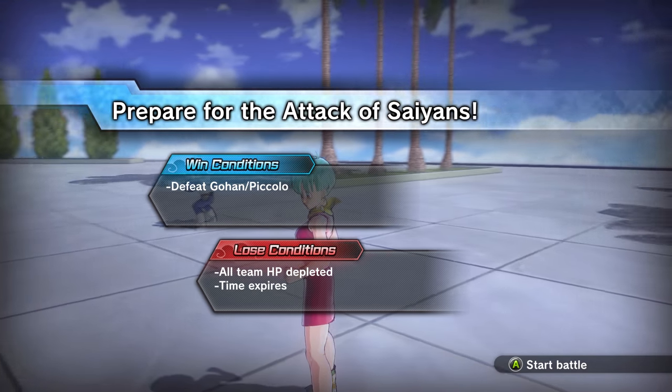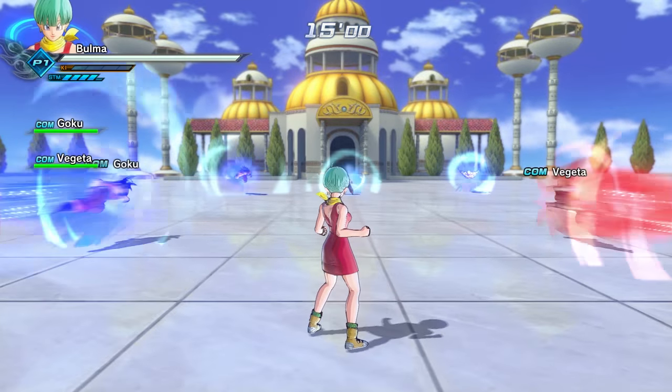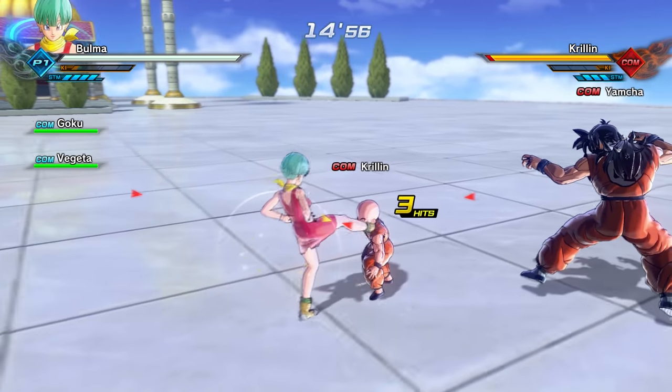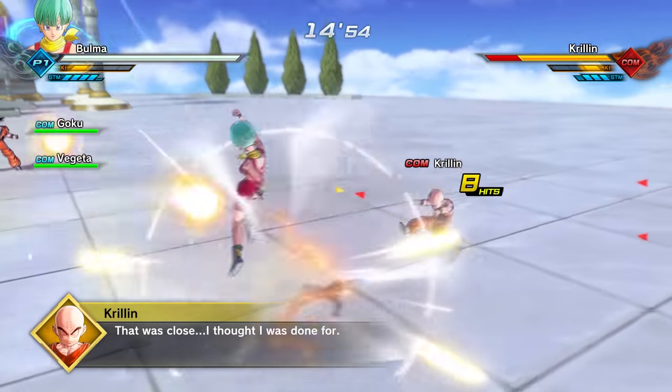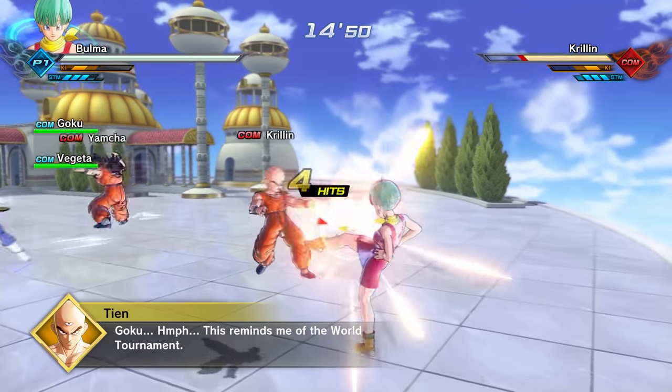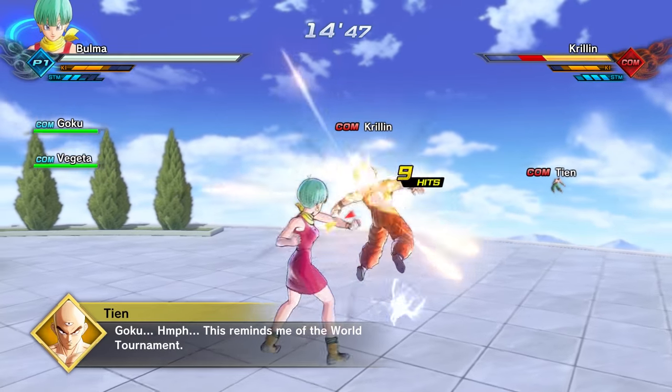All right guys, we're gonna be fighting with Bulma. I can't imagine she's gonna be that powerful, and nope — she doesn't have any special attacks, so that's not great. Oh my goodness, look at that combo! She was like walking towards him and just slapping him. Dude, that looks like something Bulma would do.